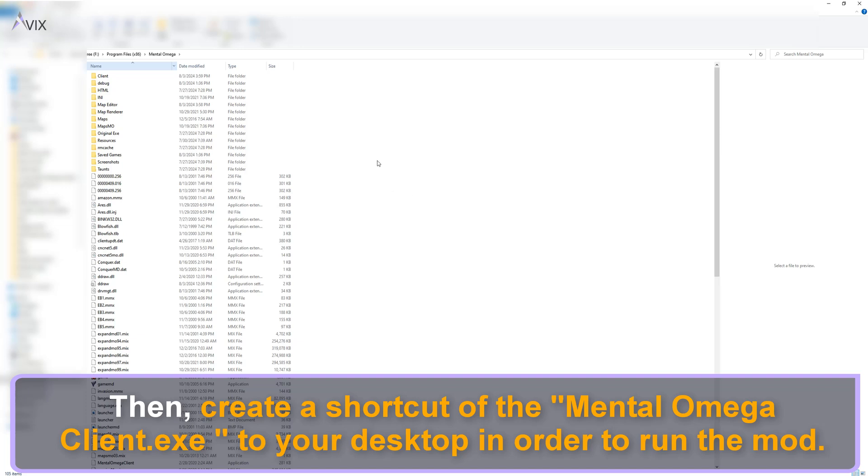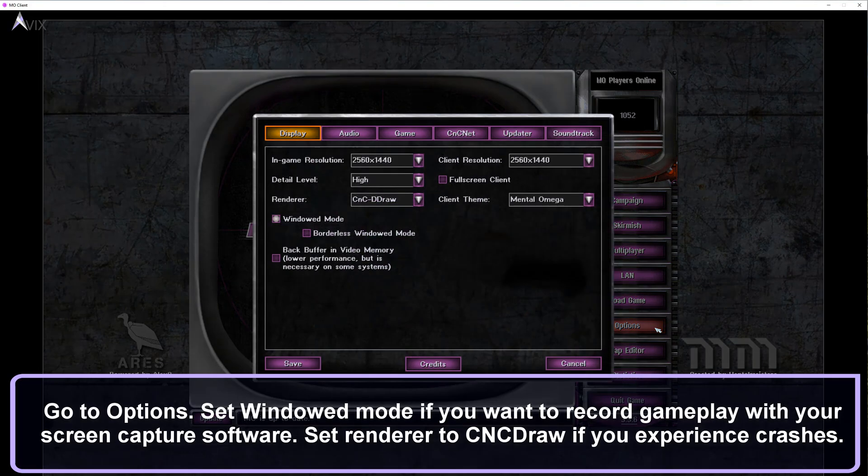Then create a shortcut of the Mental Omega Client.exe to your desktop in order to run the mod. Run Mental Omega, then go to Options.